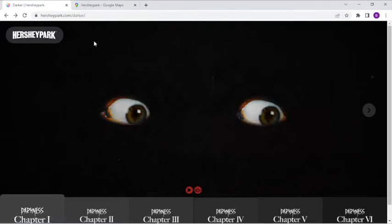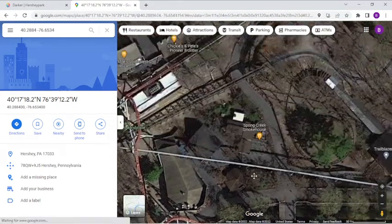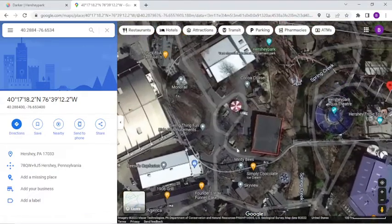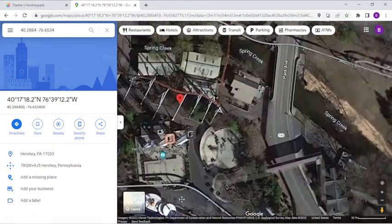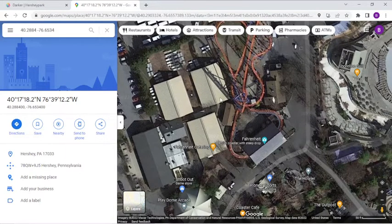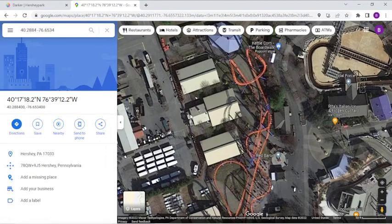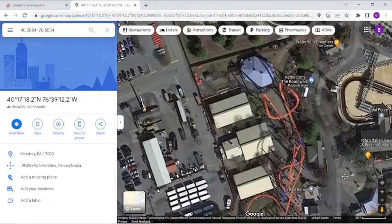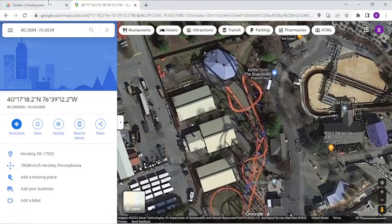For possible locations — and this is purely speculation — a few places came to mind. There's the Music Box Theater, which hasn't been used in a long time and could easily have something put in there. Up near Fahrenheit, there's the Fahrenheit Catering area with picnic benches. And finally, up in the old trick-or-treat area near Wildcat Catering — since the child-oriented trick-or-treat was moved to the water park, you could easily put a haunted attraction there. That's four places that could potentially host these new attractions.